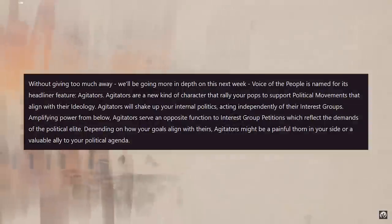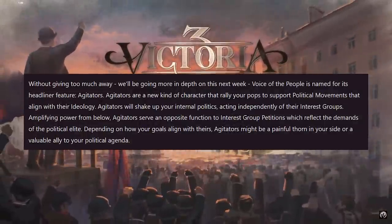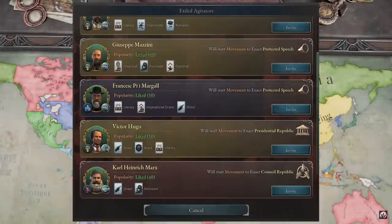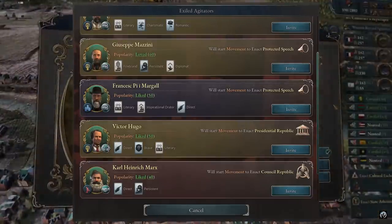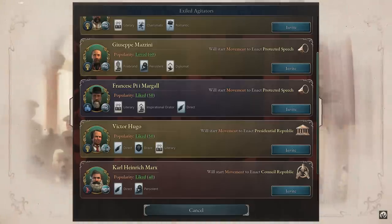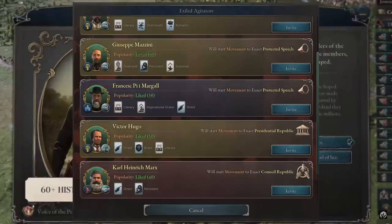Now this is of course just the topic related directly to France. In Voice of the People, Agitators take center stage as key players in the world of politics and revolution. These are characters who stand for the interests of the common people, as opposed to interest groups that largely prioritize the elite's opinions first and foremost. Agitators will have the ability to start political movements for whatever is on their agenda, which means they can be a powerful force for change.